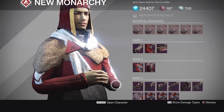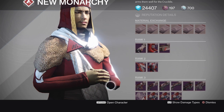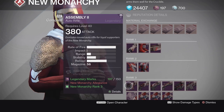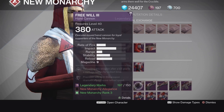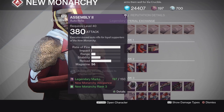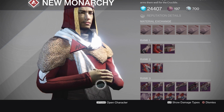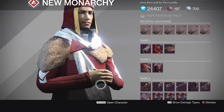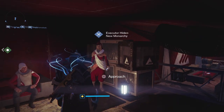Every once in a while he has a really good piece of armor, but the weapon selection — the Extremophile should be decent, but it just never comes with a good roll, and the base stability and range is just not that hot. Same goes with Free Will — the base range is just too low. It's a rough setup for New Monarchy right now, but lucky for him, Destiny 2 is right around the corner, and hopefully he gets some better rolls there, because it ain't going to happen in Destiny 1.